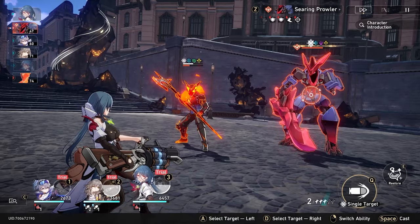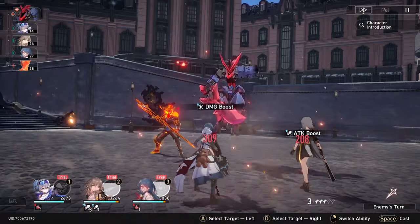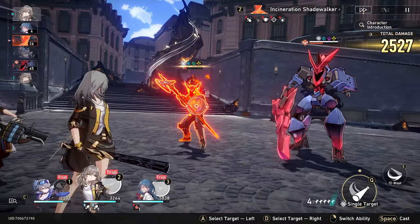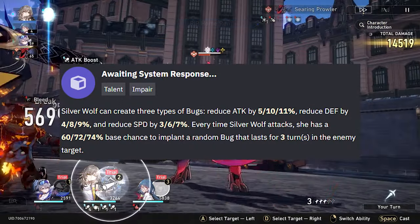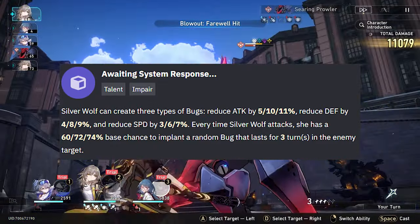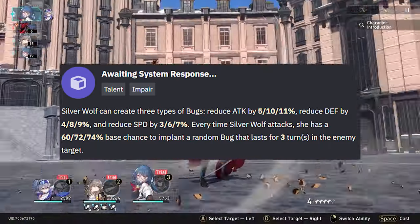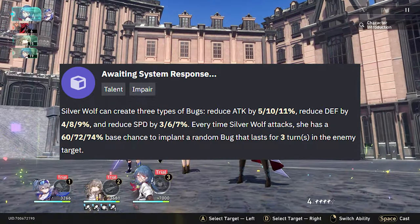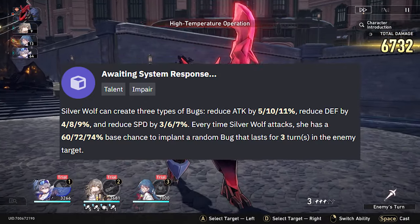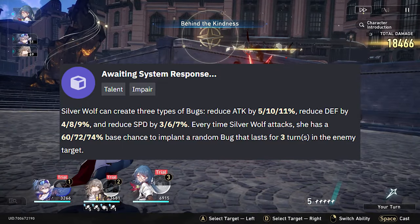We're going to skip her basic attack because everyone's basic attack is pretty much the same, and go straight to her talent. We're going to talk about her talent first, because everything she does is in relation to her talent. Every skill we'll talk about is going to be at level 1. So she can create 3 types of bugs: she can reduce attack by 5%, reduce the enemy's defense by 4%, or reduce the enemy's speed by 3%.